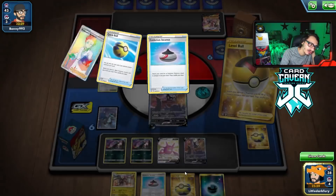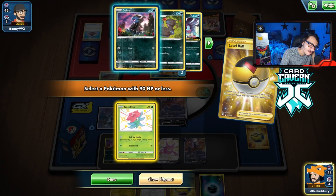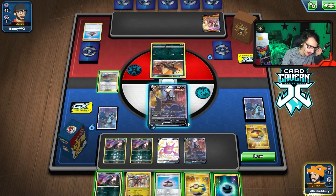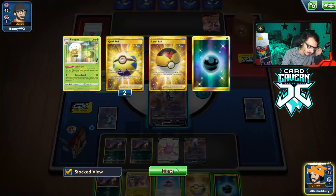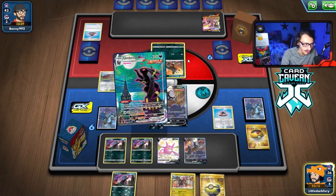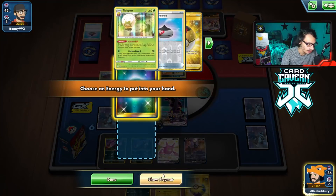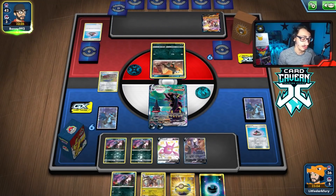I could go Umbreon VMAX. Gossifleur is useless now, so we can thin it — I'll just grab Deino anyway. We can do Umbreon VMAX here. The reason I'm doing this is they can eventually KO it and we can get access to one-shotting their Urshifu with Umbreon. I'm not going to use the Dark Signal ability or Gust. We'll play Training Court and then pass — we'll have to Crobat next turn since we didn't get a Supporter.